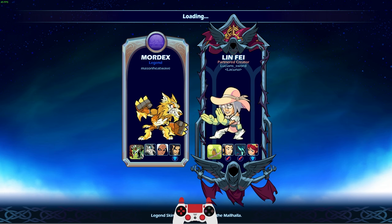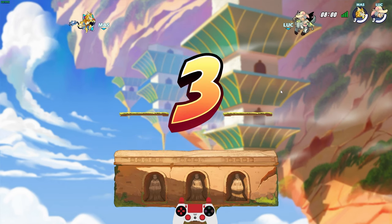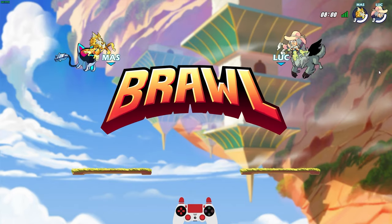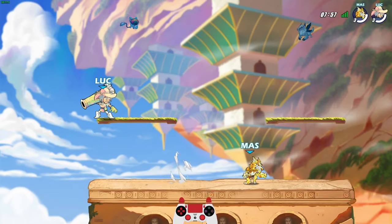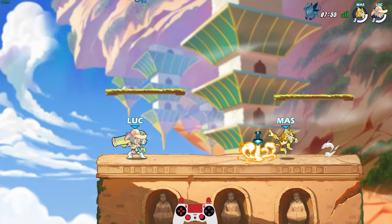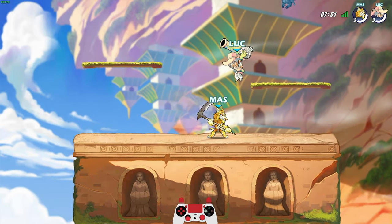Wait, didn't we play this same person in the first match? Mason Heat — I could have sworn it's the same legends even. Mordex, Val, and Koji — must be his mains. Good luck, bro. I always do a good luck taunt at the beginning of the match — let them get the weapon and just have fun, no hard feelings.